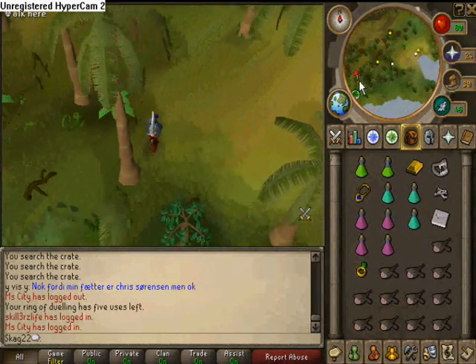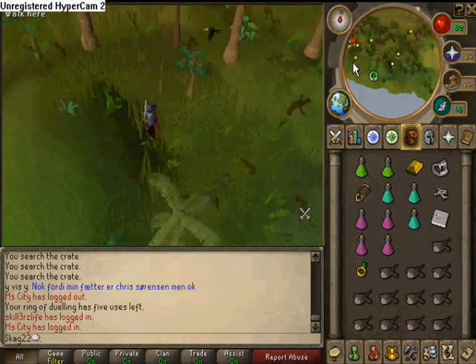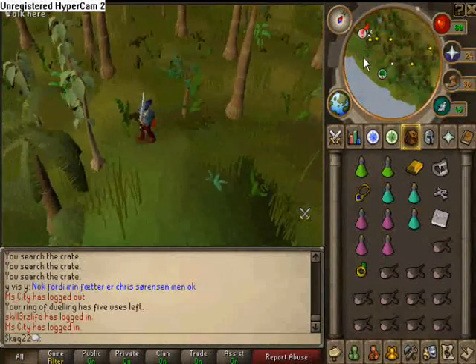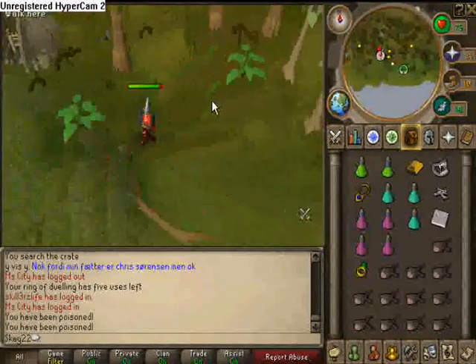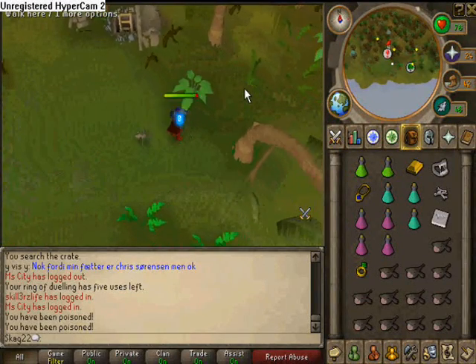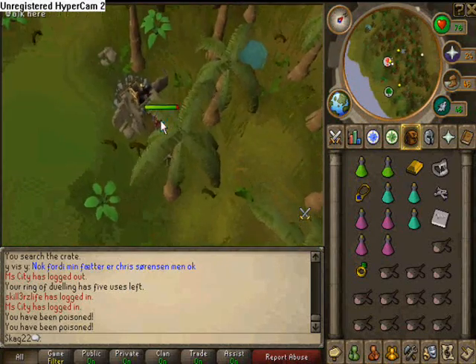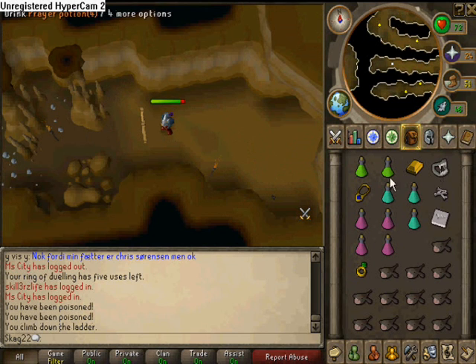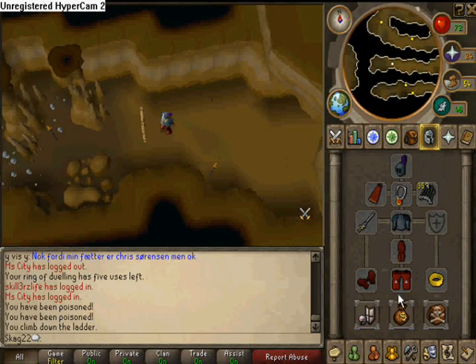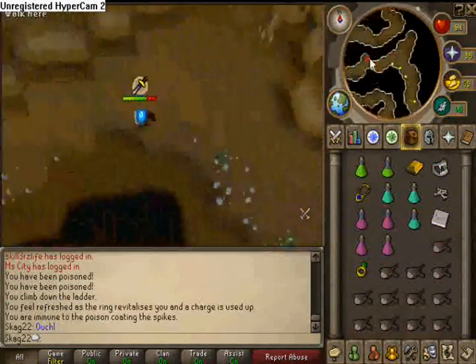It's time to go down in the cave again. You will need lots of prayer potions and super energy potions — those things that make you run more. It's like 11 at night here so I'm a bit tired. I'm going to speed it up now because this is a long way to run. Make sure you have run energy and prayer active the whole time. Use protect from melee here.